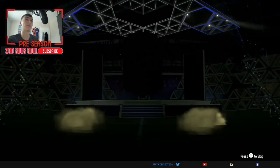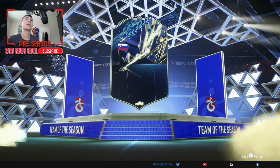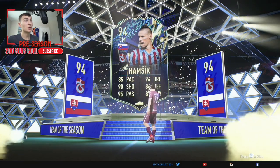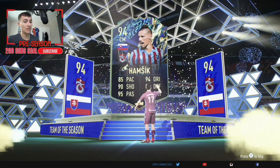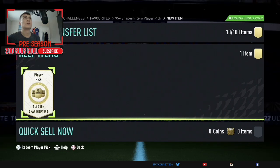Here we go with the 85 times 10, or the 10 85-plus as this one's called — I don't know why the naming convention is different. We start with Team of the Season, that's going to be a Ham 6 or 94, not great for the TOTS. We're looking for that shapeshifter, and I wouldn't mind a Messi in here either. There's definitely not a Messi, but it is a decent pack.